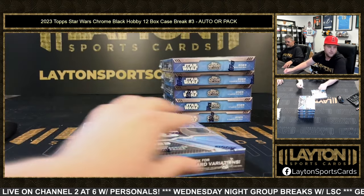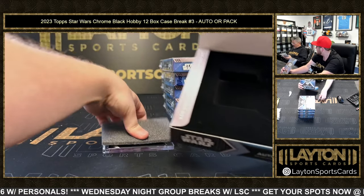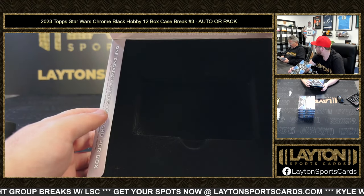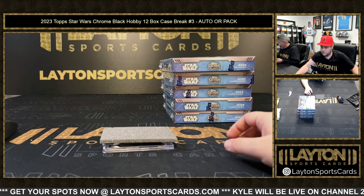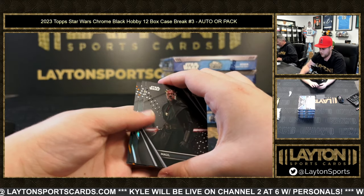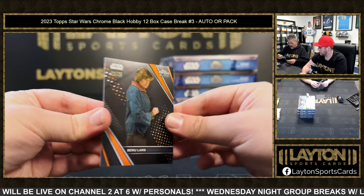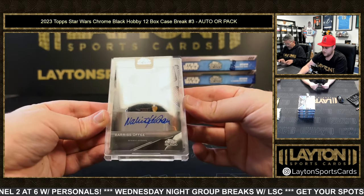Box seven — auto seven is Scott N, pack seven is Francis D. Six to go in the next star wars break. Pack seven includes Jar Jar Binks to 199 and an orange Darth Maul, plus Beru Lars — that's a New Hope Beru Lars to 225.